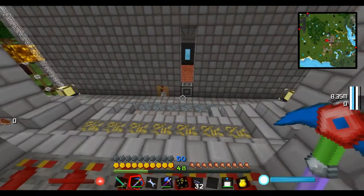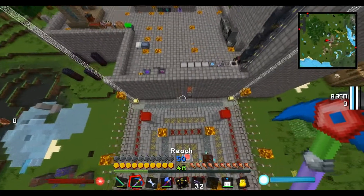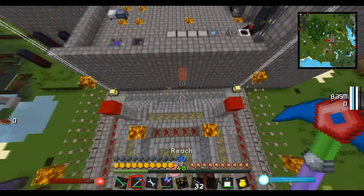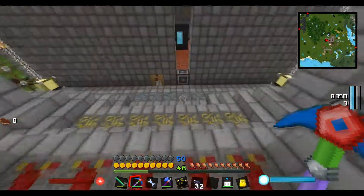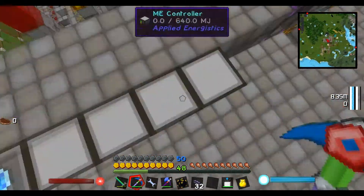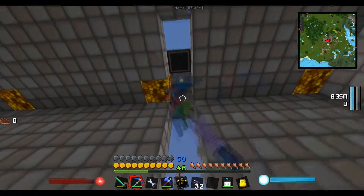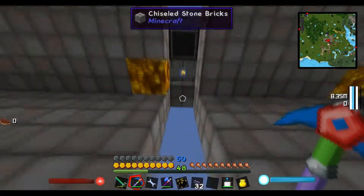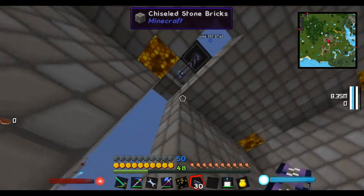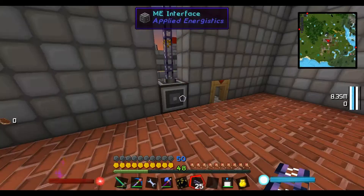It looks a bit off-center. The only reason I put the crafting bench there in the first place was because it was centered, but now it isn't anymore, so it doesn't look too bad that another item is standing next to it. Let's just chop this up. Now we have the clearing for cable. Let's plunk that down - this should connect. It does. Good.